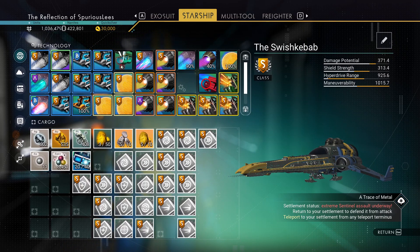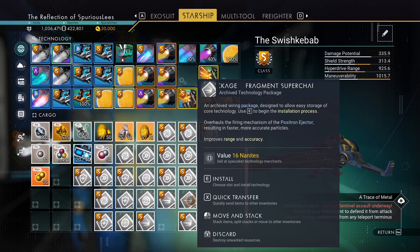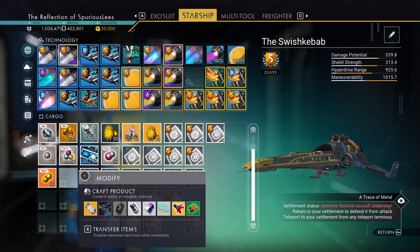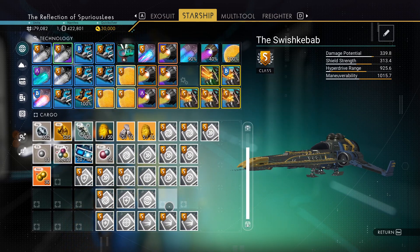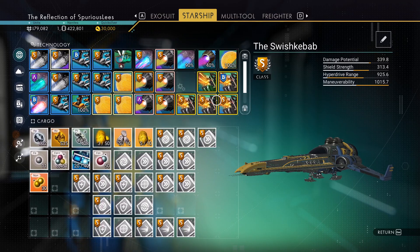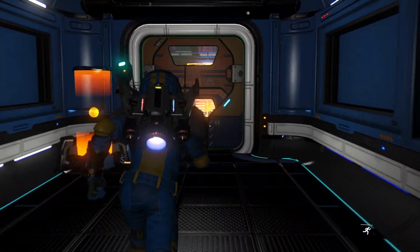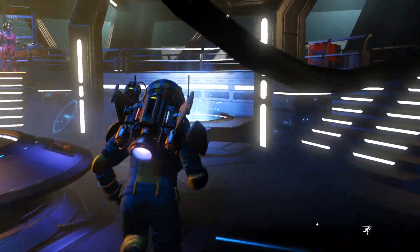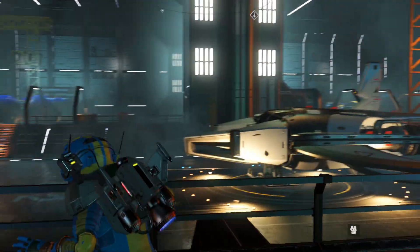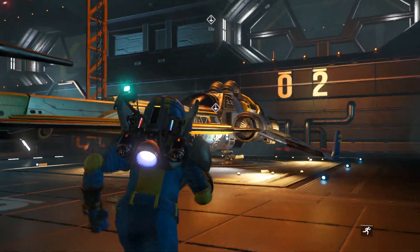Can we uninstall the photon cannon now? We can. I don't really like the positron ejector anymore but we're going to hang on to it because it's better than the default photon cannon. We don't have any upgrades for the photon cannon. Do we need slots up here? They couldn't hurt. So let's fly over to whatever the local space station is and find a terminal for upgrading our ship today too. While we're there, we may as well buy an inventory slot for ourselves.